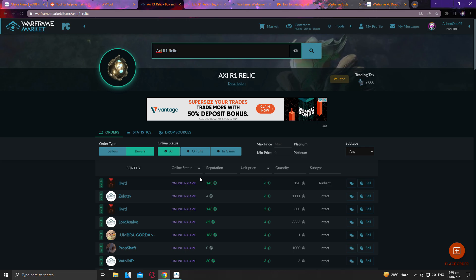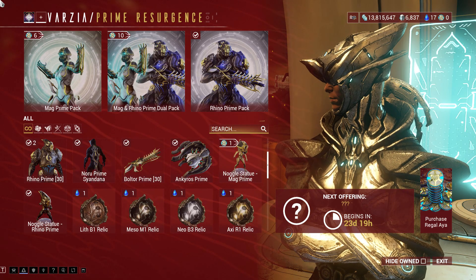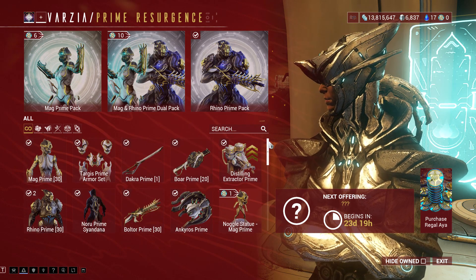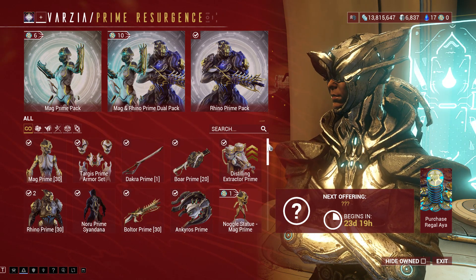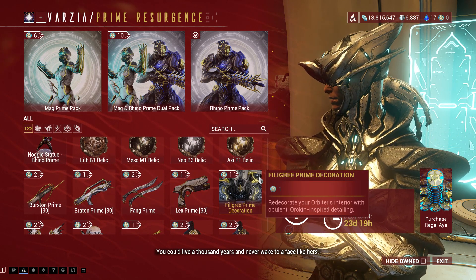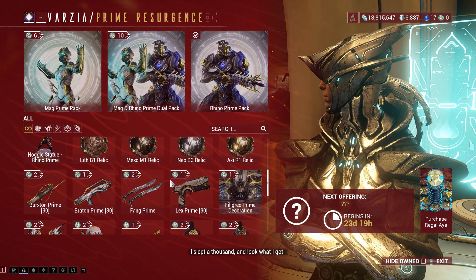So anyway, after saving a few new relics — like 50 or even 100 in the past — I stop grinding. This means I won't crack those prime relics open and instead wait for the right time to sell those relics when they are priced high in the market. Most of the time, players will buy relics instead of prime parts, especially vaulted ones. There are still new to mid-level players who spend cash and buy platinum to get what they want in the game, and as a free player, we need to take advantage of that.